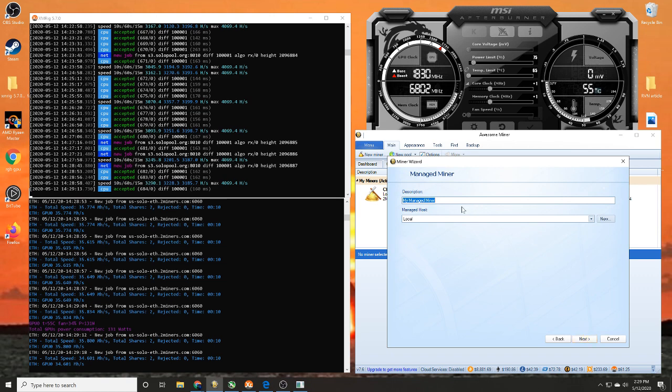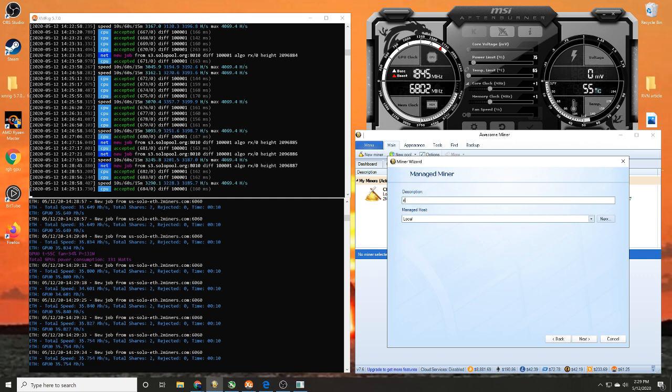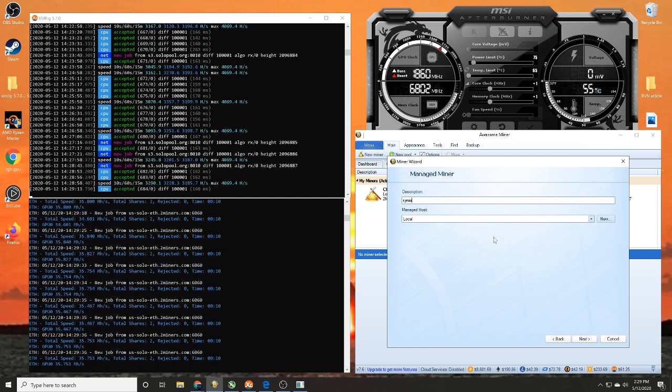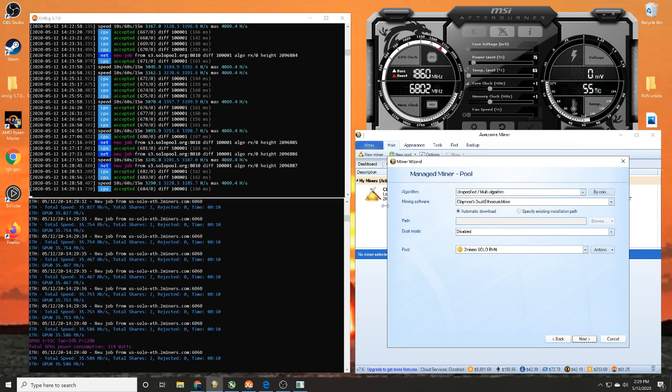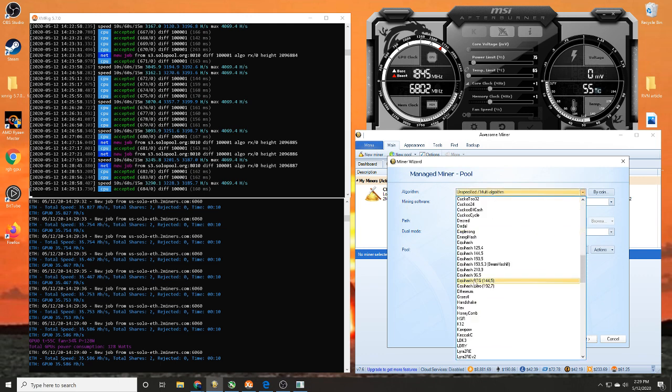Under 'Manage Miner,' you can put a description on the next screen. It could be the miner program you want to use, the name of your rig — it doesn't matter. It could be ABCs, it doesn't matter. Whatever you want to name the miner that you're getting ready to set up.